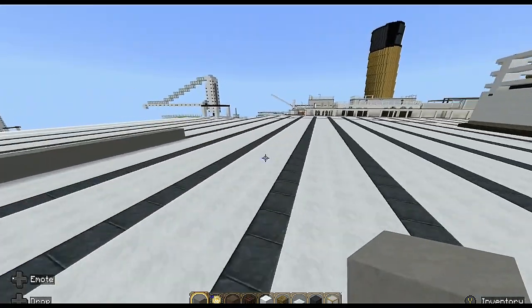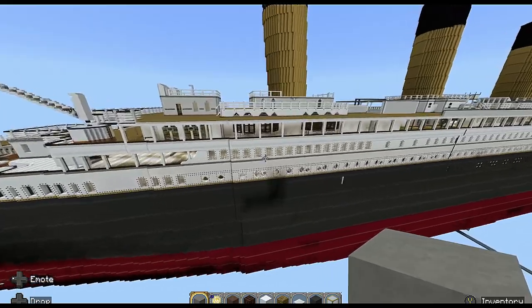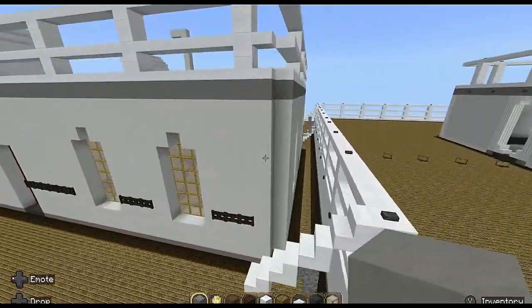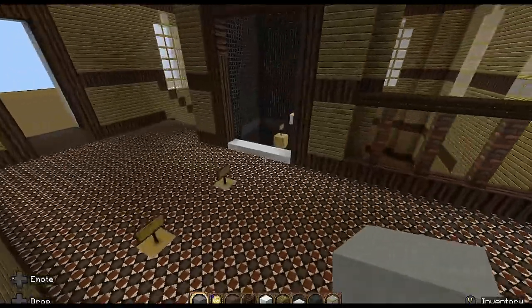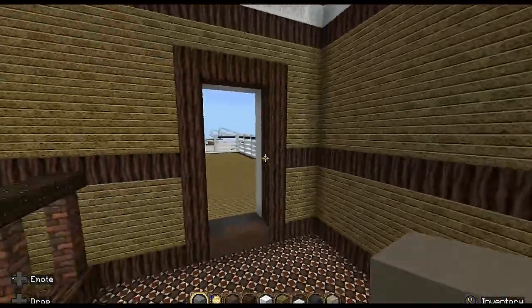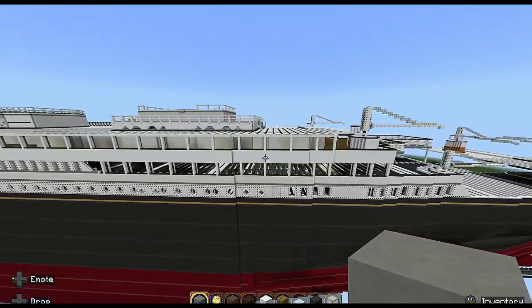I'm just going to double check my notes because I am prone to making mistakes. Let me go to the Titanic version of what we're building today - I'll give you a quick glimpse. It's one in from the side. I'll give you a little preview of what we're going to build today, including the elevator shaft and some ventilating shafts as well.